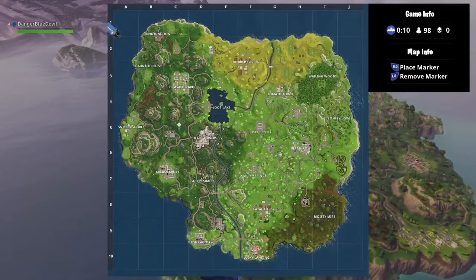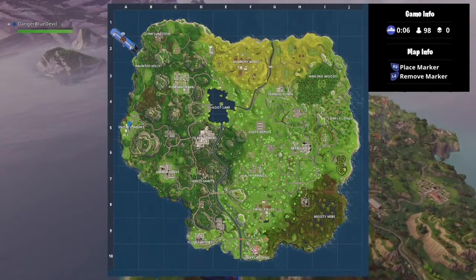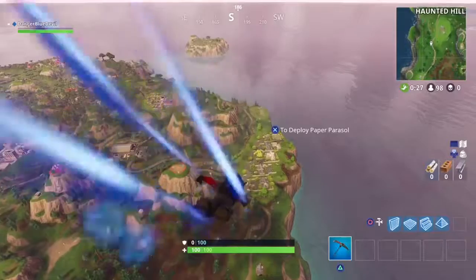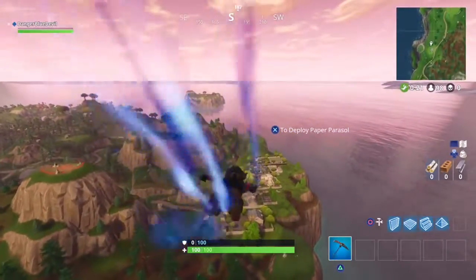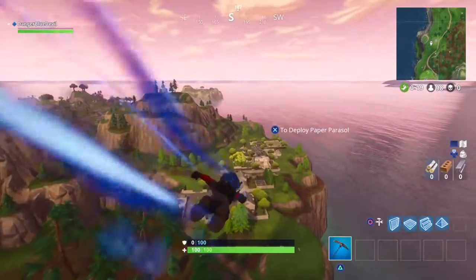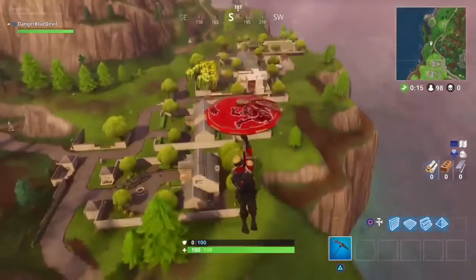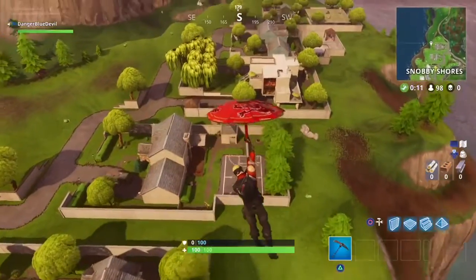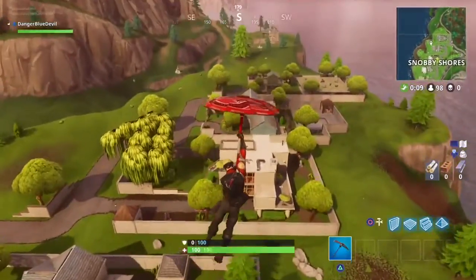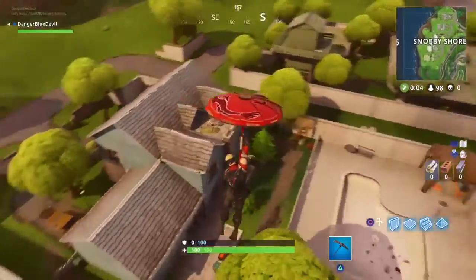It says it's at Snobby Shores, so I just went in the game and found it. So let's go here to Snobby Shores. It's not this first house, it's not the second one, and it's not the third one — it is the fourth one, the blue house. This is where it's at, this is where it's located.